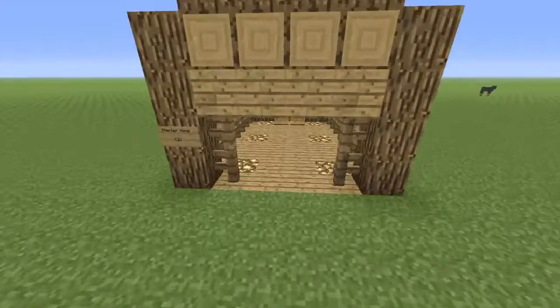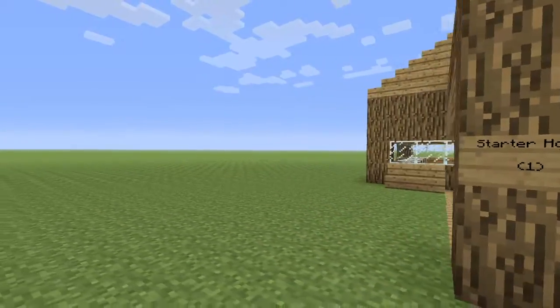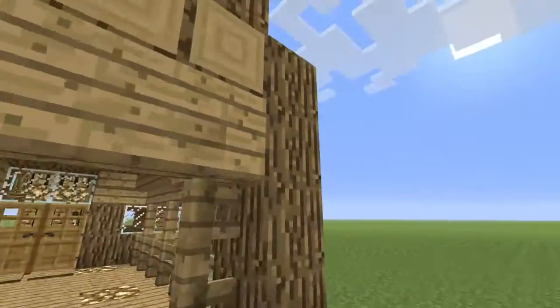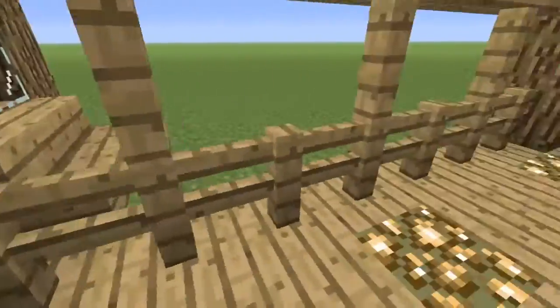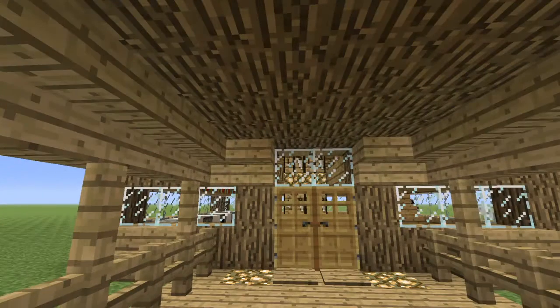It's called 'Starter Home' and the number just means the order I built it in, so there'll be a ton of builds all over the world. As you can see, it's kind of propped up on an arc with a ton of steps and glass. I have glowstone just to make the area a lot brighter, and the fences make it look like it's being held up and supported — kind of like most houses should look.